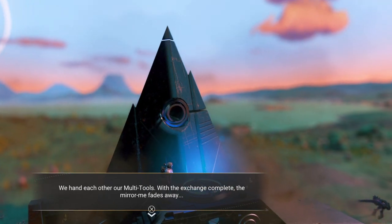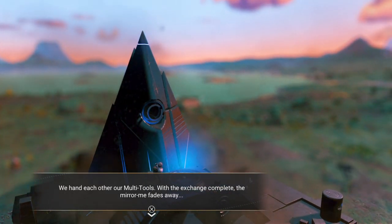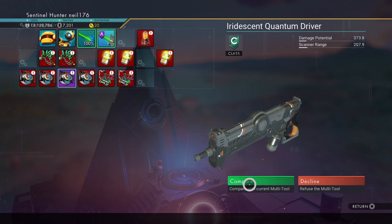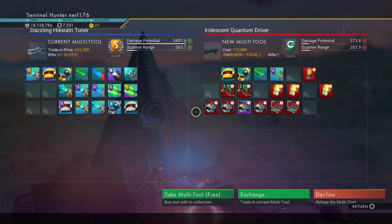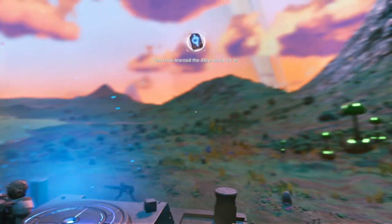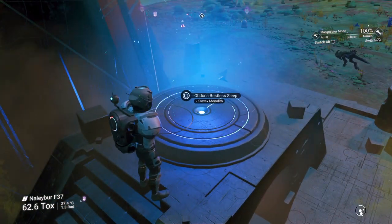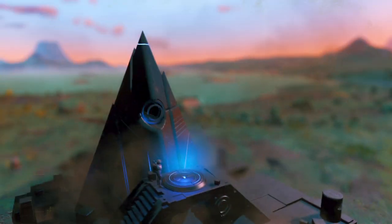Okay, so we've been given an arm multi-tool. We're giving multi-tools now, so let's compare — actually, let's not get this multi-tool. Okay, so we've learnt it. Now what you want to do is go back to this pedestal. Walk away and then come back and talk to it again.